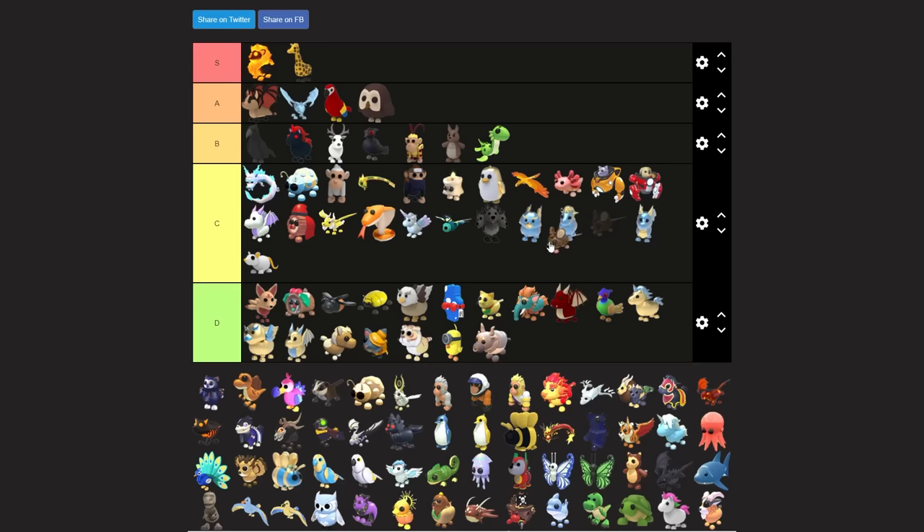Lavender dragon is another pet that should be up here. The field mouse - I don't know the value of this but I'll put it C tier, maybe above the cerberus. Guys comment down and rate my list from one to ten so far.